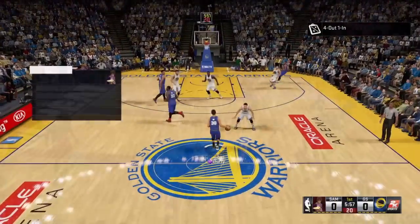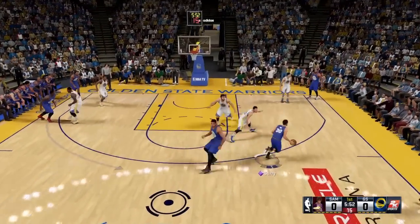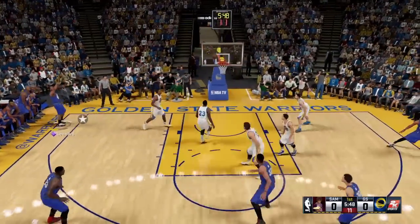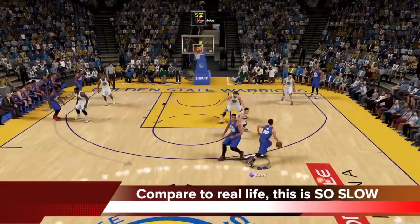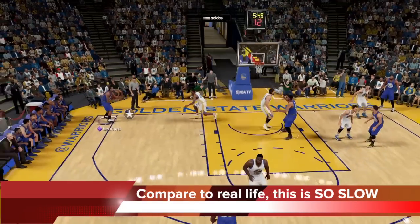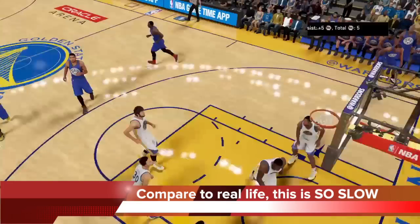Now can you do the same thing in 2K16? Yes, you can see me doing it here in 2K16 — that is an overhead skip pass from Prairie to Kawhi in the corner. But the issue with that in 2K16 is I have to icon pass. I can't just button pass because it's gonna go to Towns. So because I'm icon passing, you see it took that extra bit of time, and the problem is it's slow.